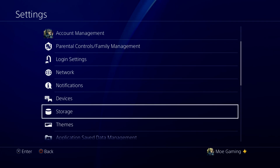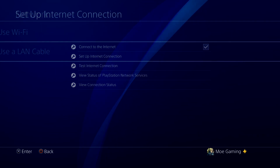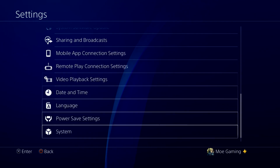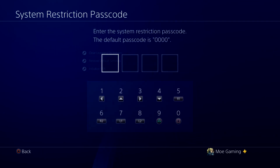So what you want to do is go to Settings — and it's not under Network where you might look. You could technically just do Set Up Internet Connection and try again, but the actual way to do it is in Settings, go all the way down to Initialization and click the one that says Restore Default Settings.